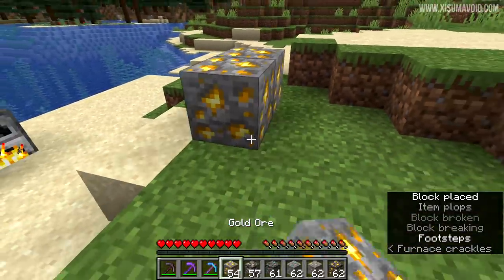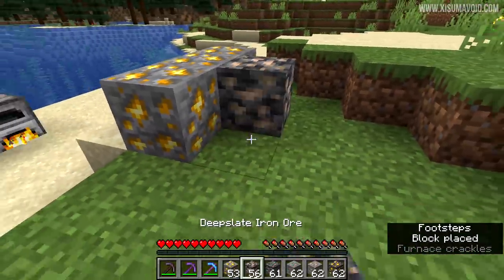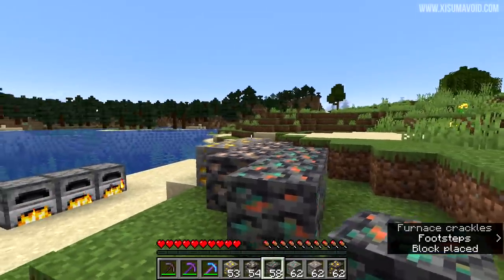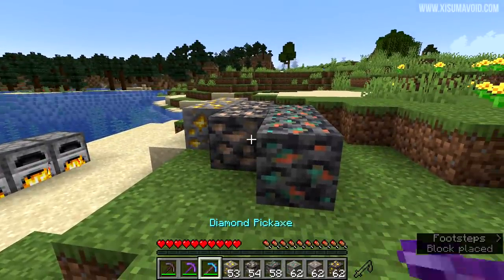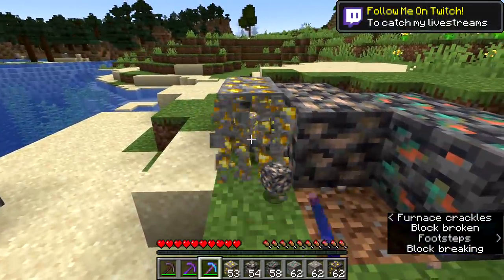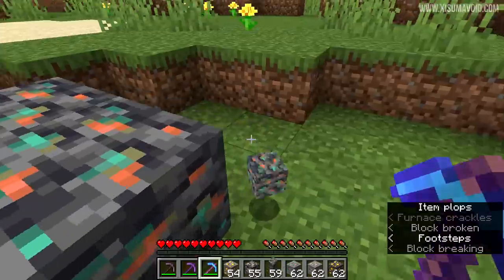Here's the thing — these blocks used to drop themselves and then you would smelt them into ingots, so you can still obtain the block itself if you want that texture using silk touch. As you can see it then drops the block back, and again that is the same for all the different variants.